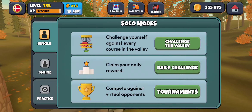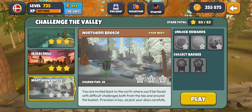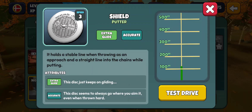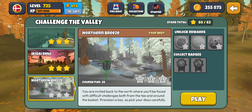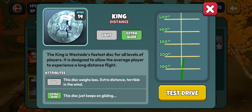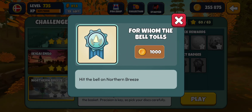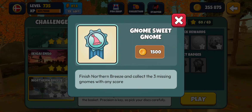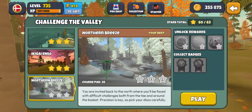Let's get to it — Challenge the Valley, the new course, all the way at the bottom: Northern Breeze. From what I hear it's not the most difficult course, but it's new and I'm excited. One star gets you the Shield Accurate Glide, two stars the Felon Glide Skip, and the third star you get the Light Glide King. There are also two badges — 'For Whom the Bell Tolls' — not sure on the coin value yet. This is the Northern Lights course, just set during the day.